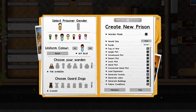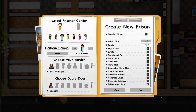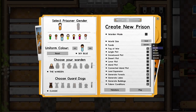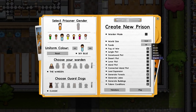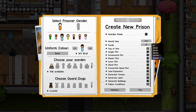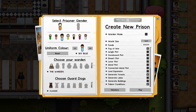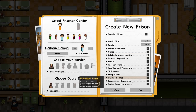We've also got the ability to change funds. We normally start with 30,000 generic units of currency, however you can now change that ranging from zero up to half a million. If you want an additional challenge you've got zero there. If you want to remove the challenge of funds entirely you can go to half a million. More options are more better.